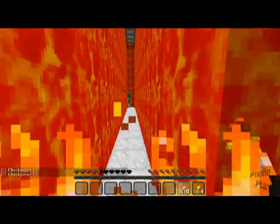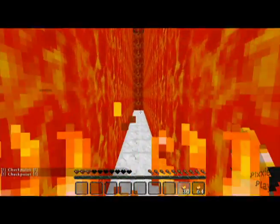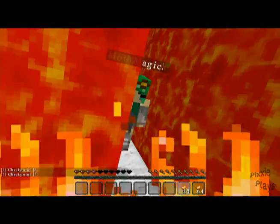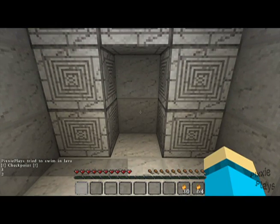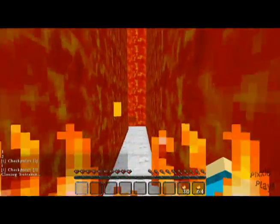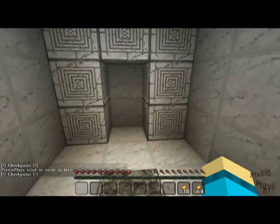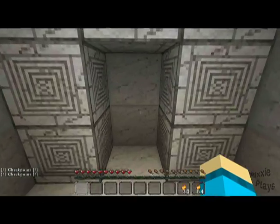Found the checkpoint! But you don't respawn there unless you've actually activated it. That is hard. This labyrinth is gonna turn into an episode on its own. You need to watch out — don't move that way. Come on — don't hit the buttons, just step on the pressure plate. The buttons will return you to the hub.